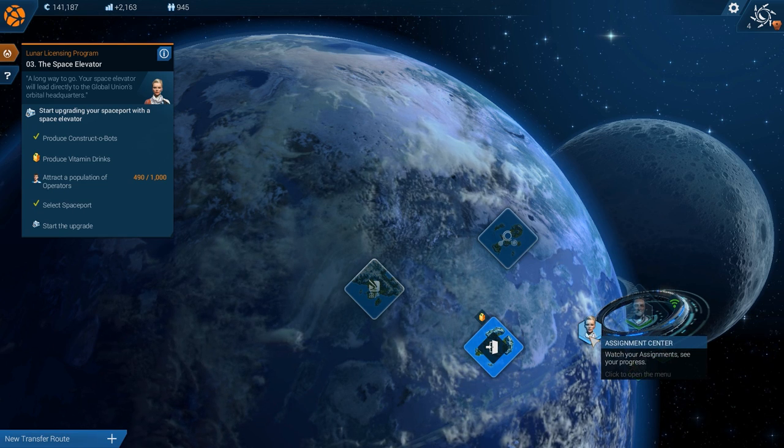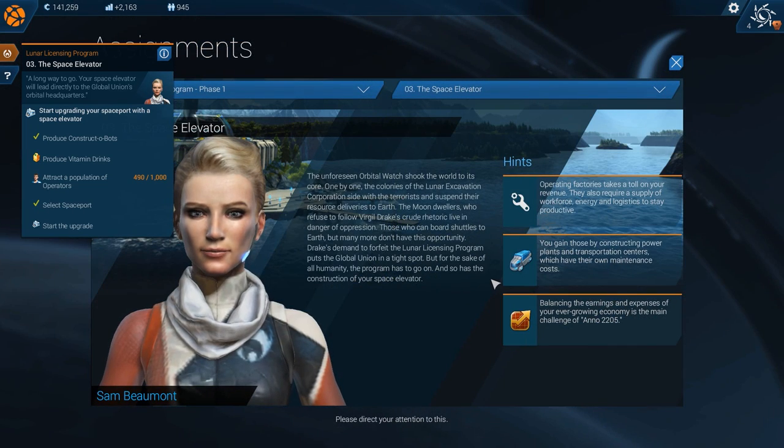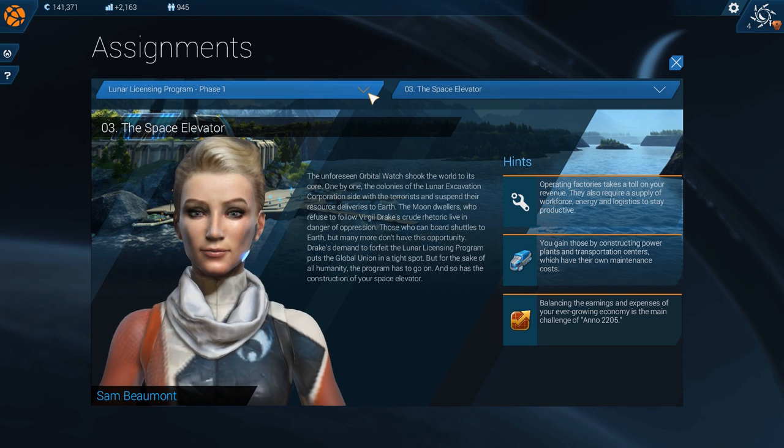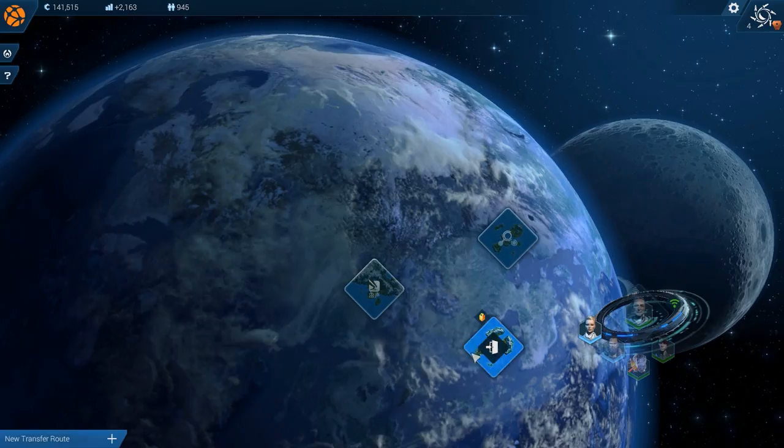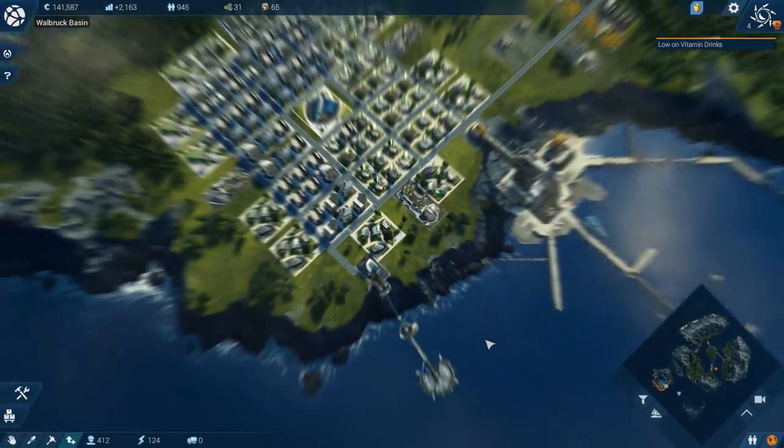We can also manage and upgrade our fleet and military - we'll get to that probably next episode. External resources you can pick up - it's like a trade. There's also the council and the assignment center where we can see our assignments. Lunar licensing programs are the main quest in the space elevator, so we can see what we've done and what we're going to do.